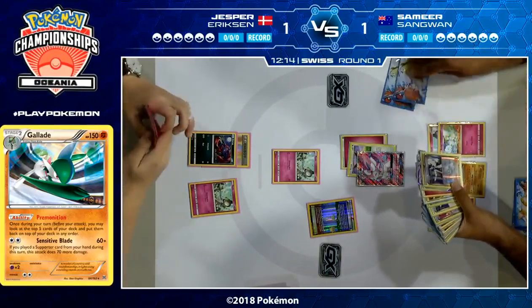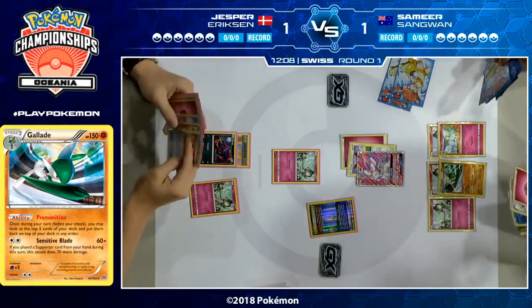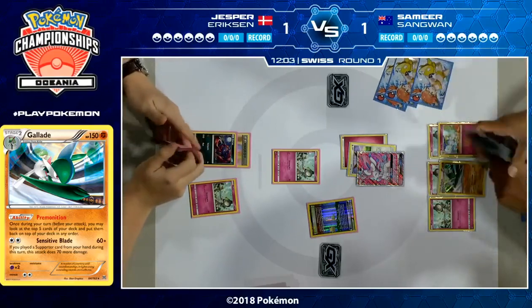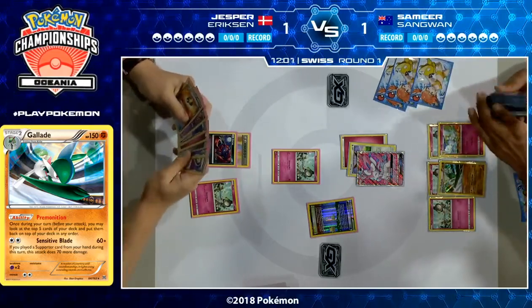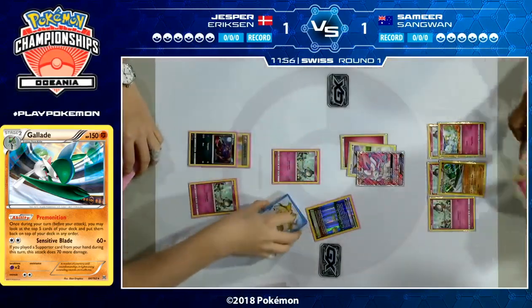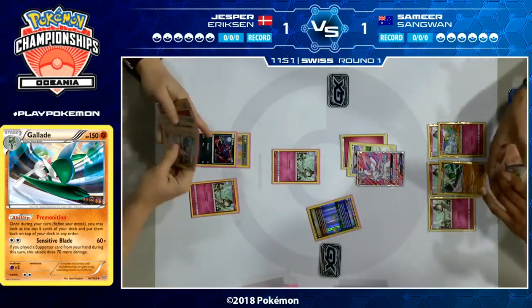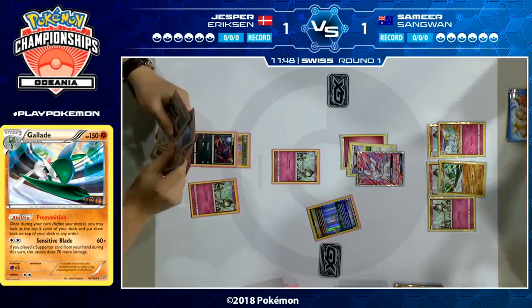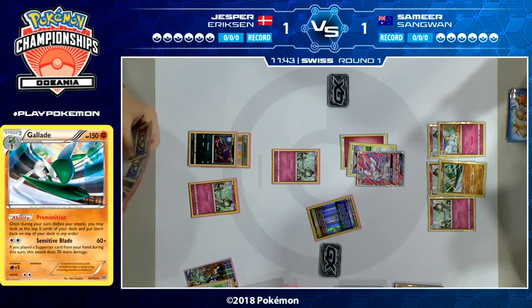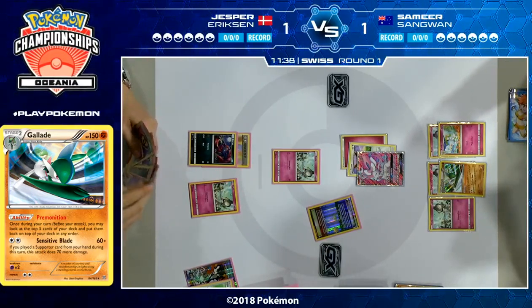Something I want to point out on Samir's side — I think he recognizes that time is a factor. Typically when we see players use Bridget on the first turn, they're furiously checking to see what's in their prize cards. Samir understands: I don't have time to do that. If I want to get a win, which is very important — wins are much more important than ties — I have to just play as quickly as I can, grab the basic Pokemon, I'll figure out what's prized later. You don't want to end up in a tie because you spent too much time looking at what was prized.